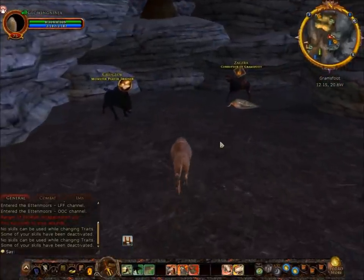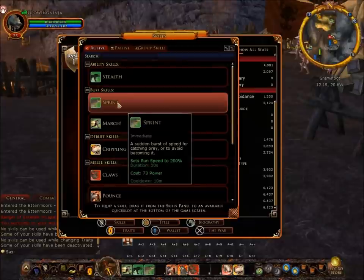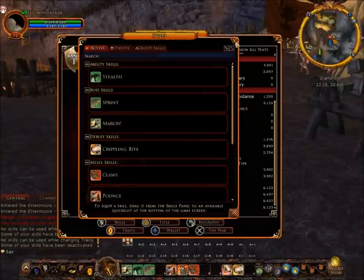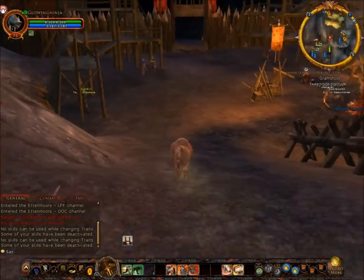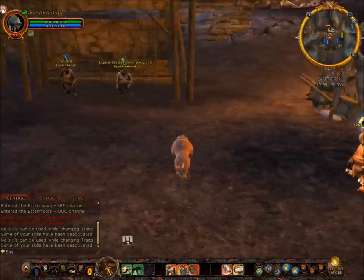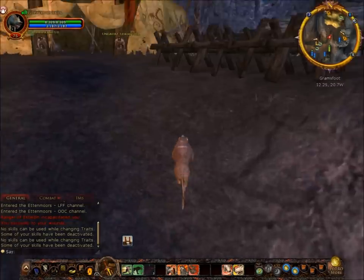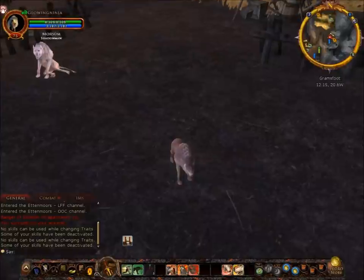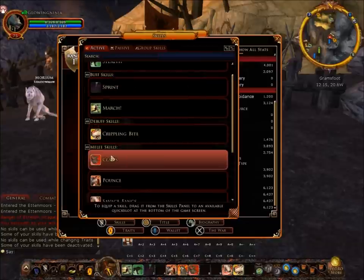Let's go to character skills. We've got Sprint — this is like an escape-type skill you can use whenever you want. It's immediate, sets running speed to 200%, lasts for 20 seconds, costs 73 power, and has a cooldown of 10 minutes. So I'm in a fight, I press sprint, and now I can leg it and run away. Unless there are archers or I'm on fire, I probably won't die. It lasts for 20 seconds.